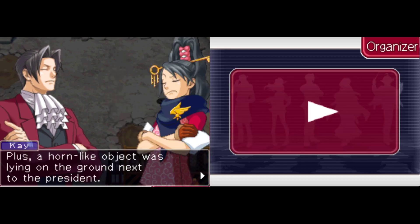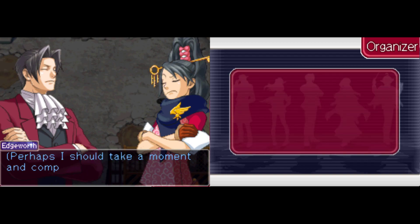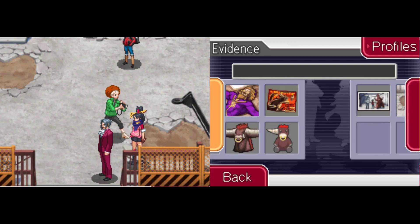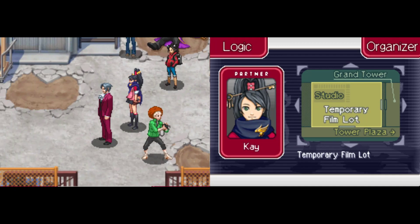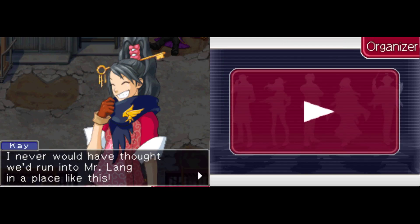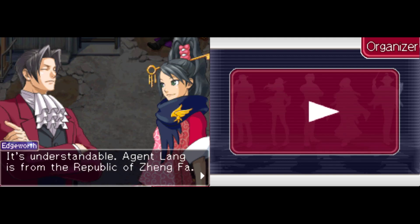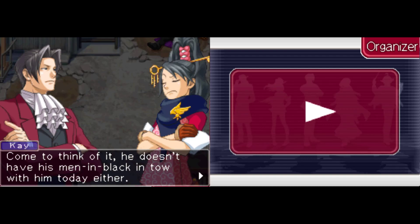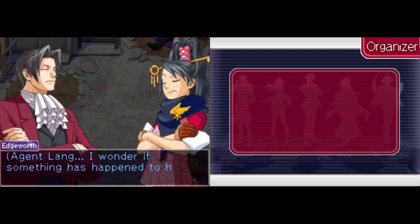A horn-like object? I can't say for certain that it's not related to this case. Perhaps I should compare it with the evidence I have on hand. I did that already last episode. Well, what else you got for me, Kay? I never would have thought we'd run into Mr. Lang in a place like this — but he didn't seem to be in a very good mood. It's understandable. Agent Lang is from the Republic of Zheng Fa. With President Huang's death, he must have a lot on his mind. He doesn't have his men in black in tow today either — I always picture him with an army of subordinates. Agent Lang, I wonder if something has happened to him.